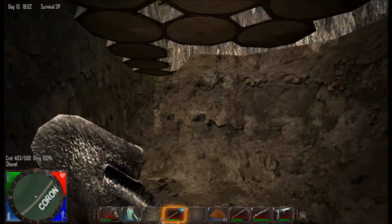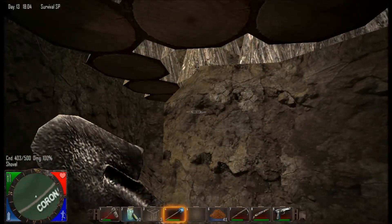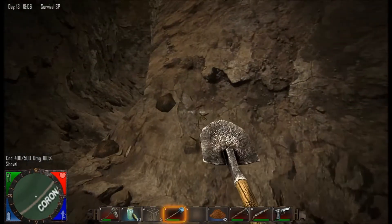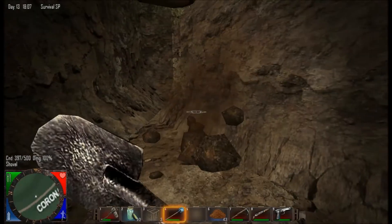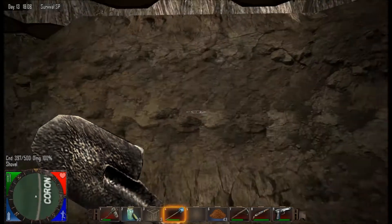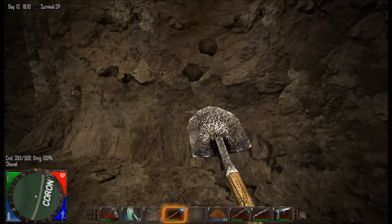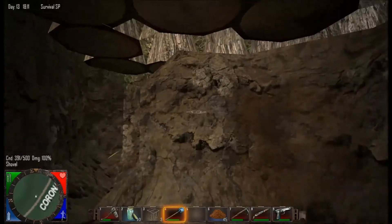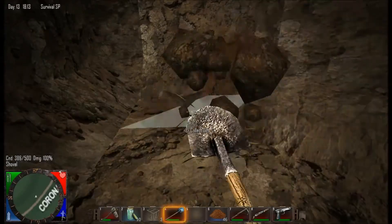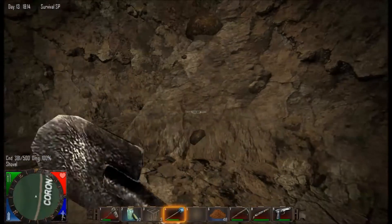One other nice tip that will come in handy later on: when you're digging, if you hold down the button, you will continuously dig. As you do this, your stamina will deteriorate. You can see the dark blue in the bottom right of the mini map - if I just hold the mouse button down, the amount of blue diminishes. Once it gets down below a certain point, it will affect how well you can use your tools.